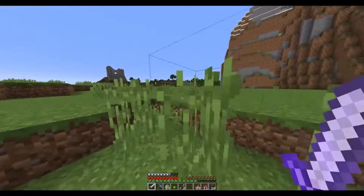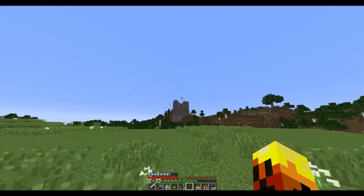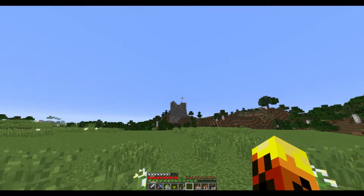We're gonna try to make this as smooth as possible so we can build shops and stuff. This is the spawn area right here. And that's Twist right up there — look at that, we can see Twist! He's right over here. Hi Twist, jump!